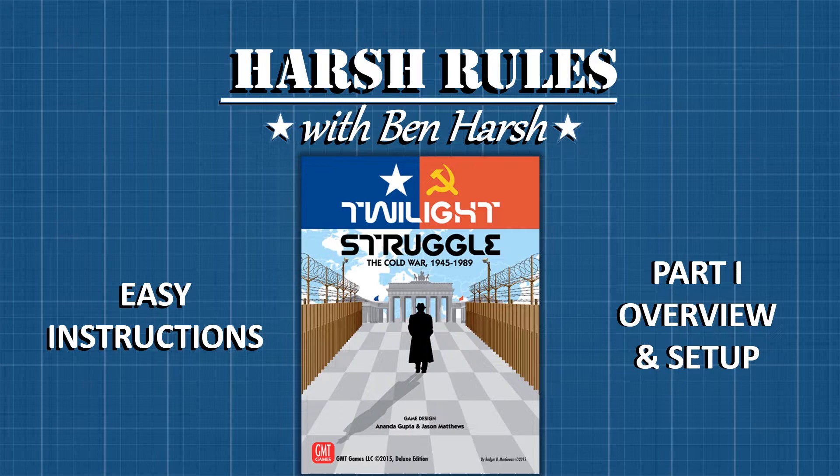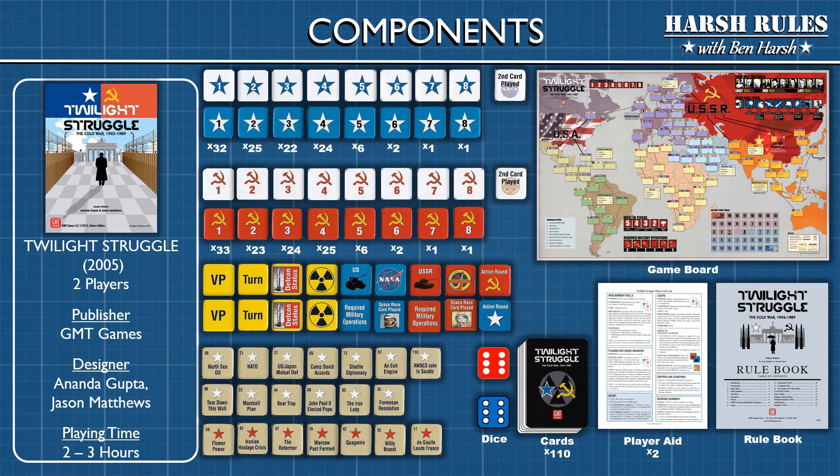This is Harsh Rules. I'm Ben Harsh, and today we're going to learn to play Twilight Struggle. Twilight Struggle was released in 2005 by GMT Games and designed by Ananda Gupta and Jason Matthews. This game supports two players and takes from two to three hours to play.